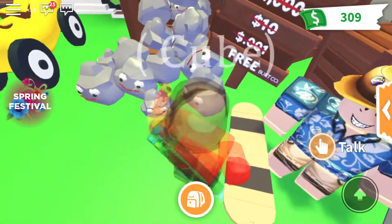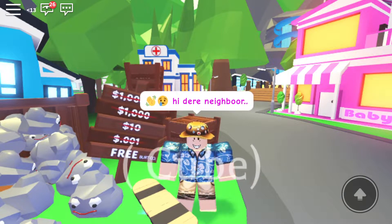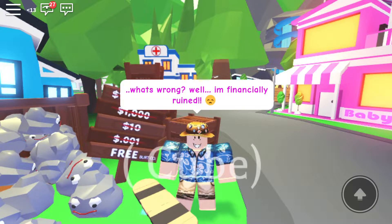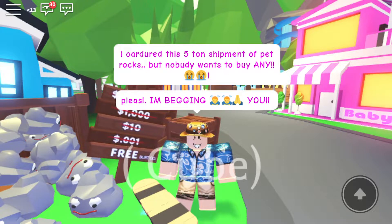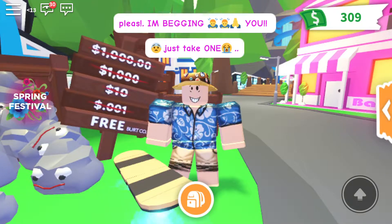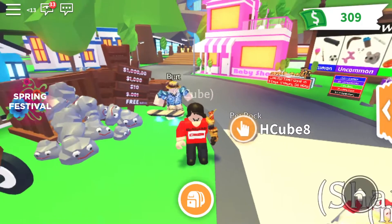So when we first come here, I'll show Bert — and hi, dear neighbor. He spelled 'dear' wrong. He says: 'What's wrong? Well, I'm financially ruined. I ordered five tons of shipment of pet rocks but nobody wants to buy any. Please, I'm begging you, buy one.' And to be fair, it's just April Fool's Day, so you get a fly ride one for free.